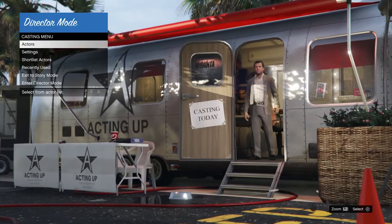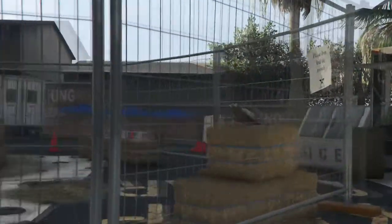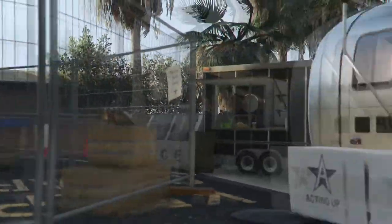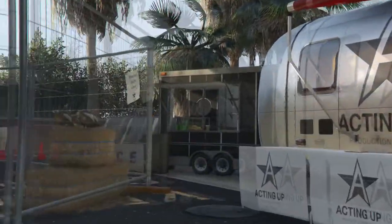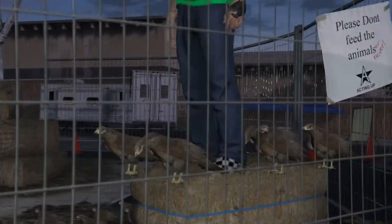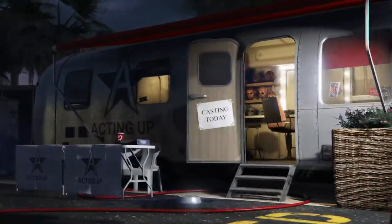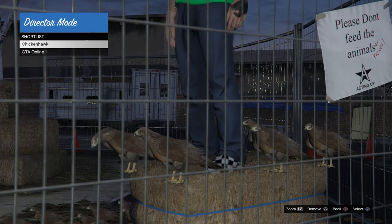Once you're back at the trailer, shortlist your actors. This part will take 20 to 26 minutes until your bird stops duplicating. Put an elastic band around your controller on the left analog stick to go up and down. This is where the glitch takes a long time because you need to duplicate all the birds until they stop duplicating — once your online character has gone into the hay bale and starts doing the glitch. About 26 to 30 minutes down the line, I actually duplicated my online character onto the hay bale. He's not going back to the main trailer, which we need, so delete the chicken hawk from your shortlist by clicking triangle.